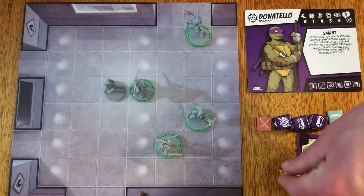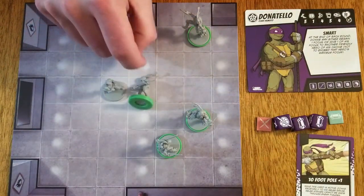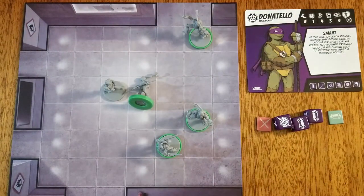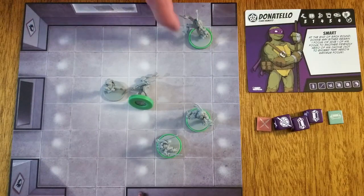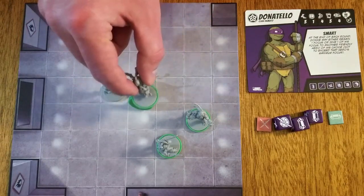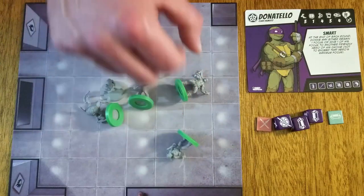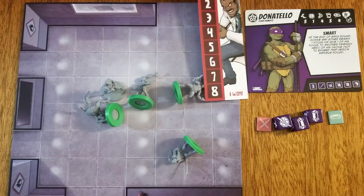If a hero ever reaches zero life, the figure is knocked down. When knocked down, any special move cards are returned to the hero's hand. They may not be attacked or attack other units, they no longer need to be broken away from, and other units may enter their space but may not end on their space. If all heroes are ever knocked down at the same time, it is considered a total party kill and the villain wins.